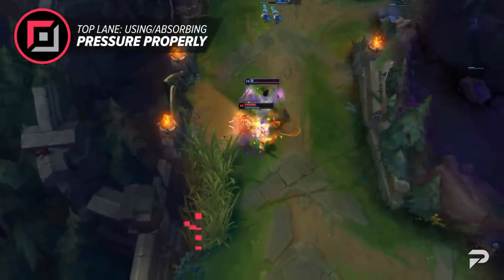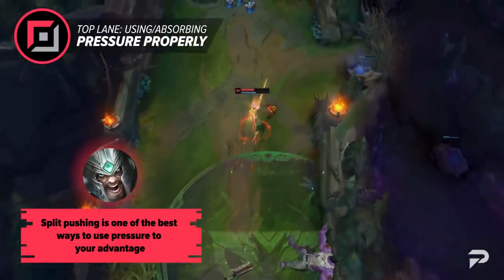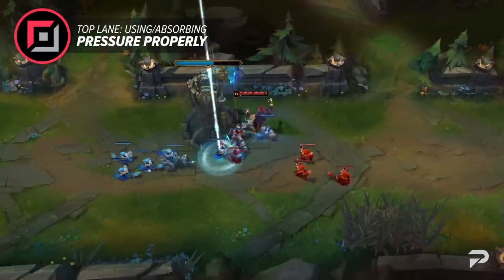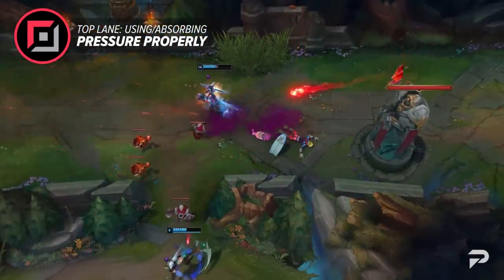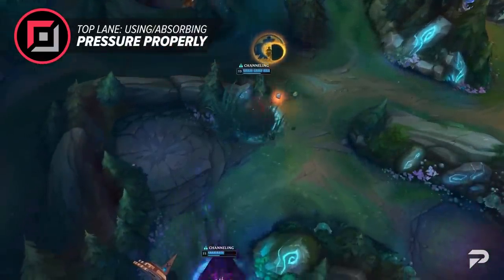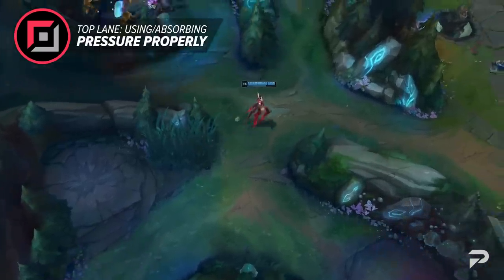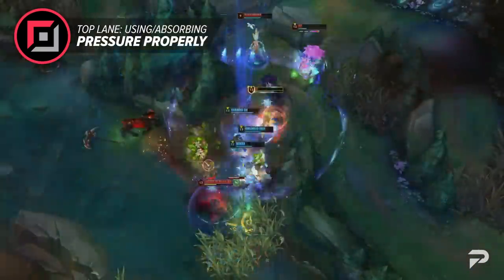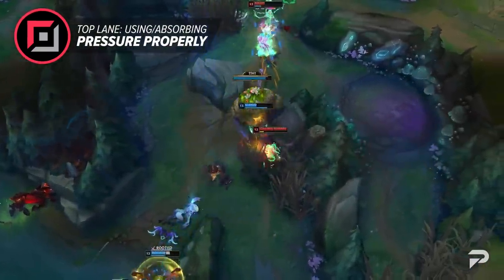Split pushing is one of the best ways to use pressure to your advantage. As a split pusher, you constantly generate pressure when you shove waves and take turrets, forcing the enemy to send people to answer you. The wrong play is to overstay and die — this lets the enemy stop your push while your allies lose pressure on the other side of the map. If you split push properly and walk away instead of dying, you can sit in the fog of war, then reappear and pressure their base. Forcing the enemy to answer you or your allies is a win condition, and depending on how fed you are, you may even kill two or three of them for chasing you. Use split pushing to your advantage — the enemy will also struggle with their uncoordinated team, so use that to your benefit.